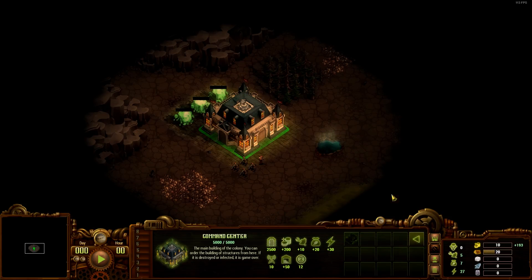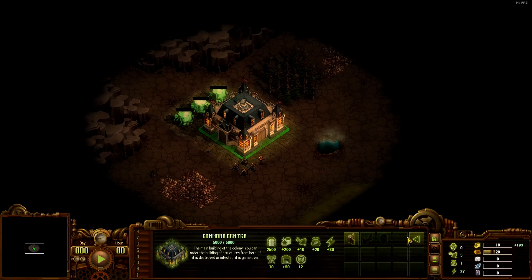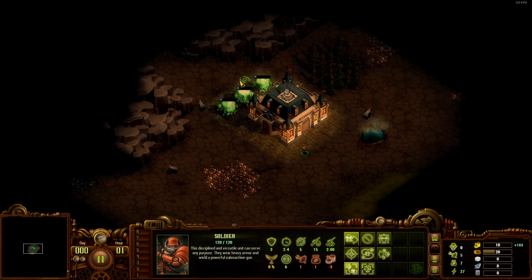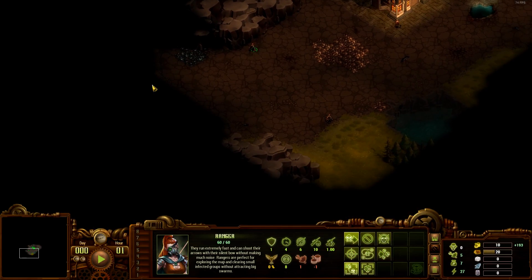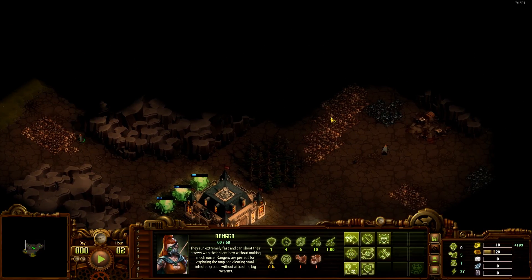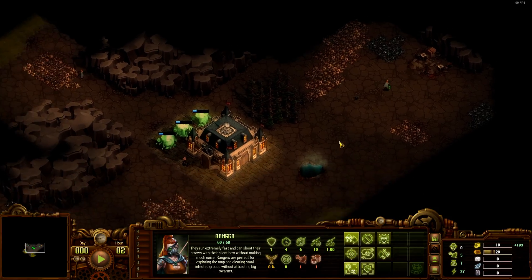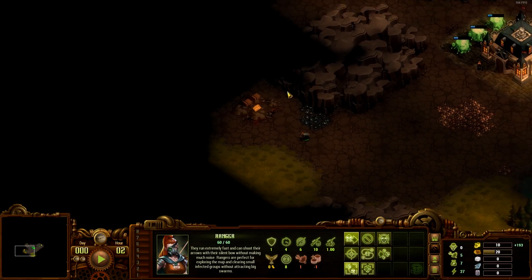There's also a soldier center for units, and then we have wooden walls, gate and tower. I'm going to send out my little hunter. Here we got some resources on the ground - stone, wood, no iron, which is okay. Gold would be nice - and we see some gold here, perfect.